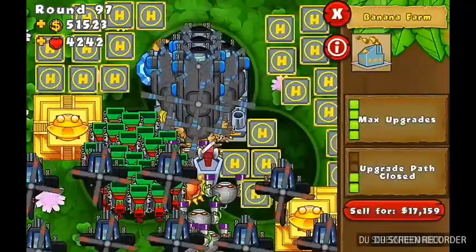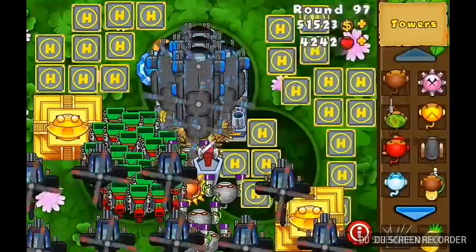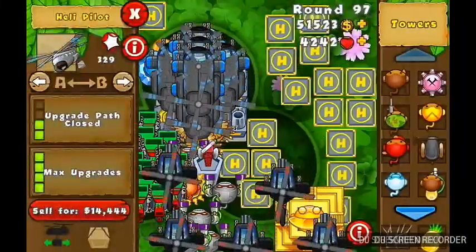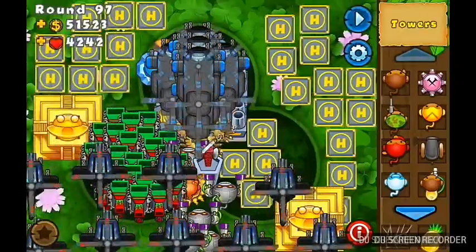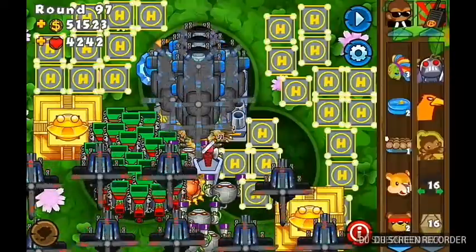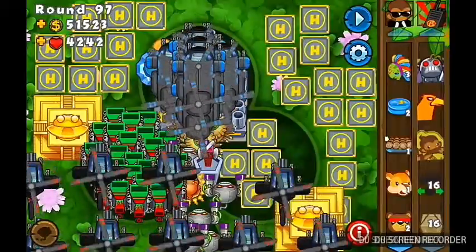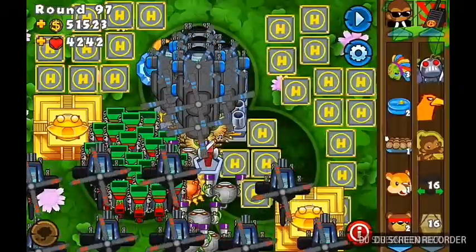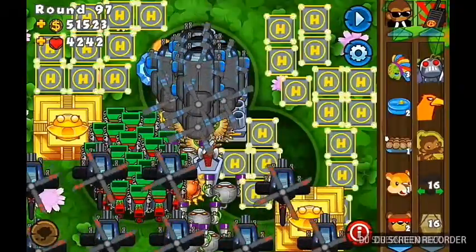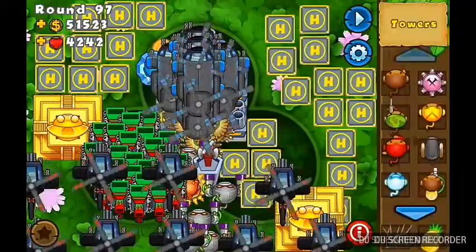I have a banana farmer pro here and five fully upgraded banana farms. I used to have a ton of banks near the helipilot station on the right but deleted them because now I have infinite money and infinite lives with all these care packages in the bottom right corner. I don't use the support chinchilla moving station.